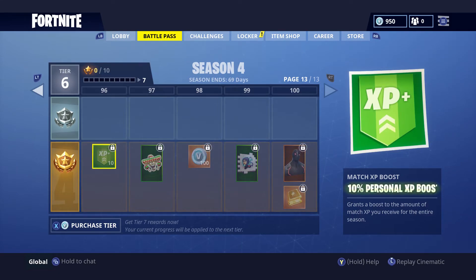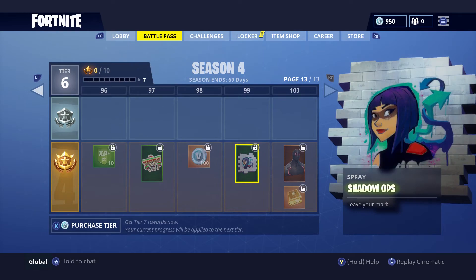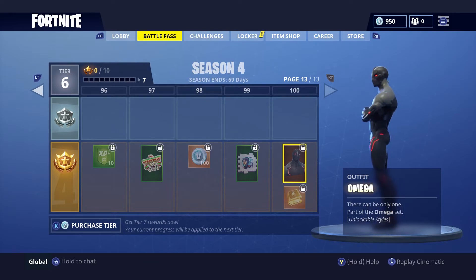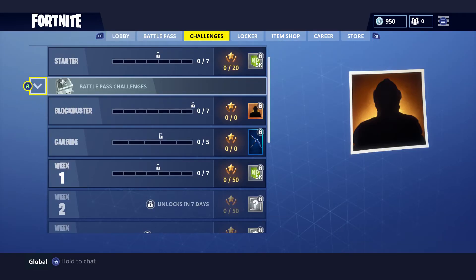We're at tier 96 — the last stretch. We got XP, the Celebrate emote, V-Bucks, the Shadow Ops spray, and finally at tier 100 we have the Omega. 'There can only be one' — part of the Omega set. He looks epic, definitely like the villain version of the first skin you get at the beginning.